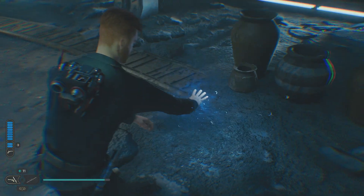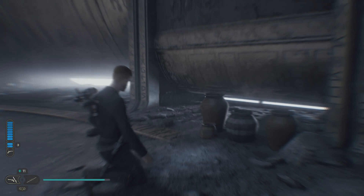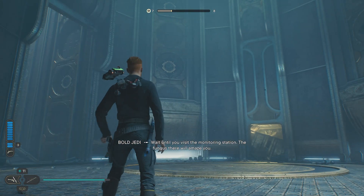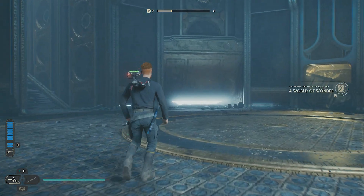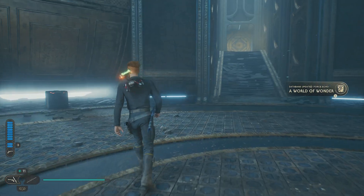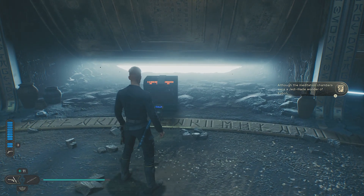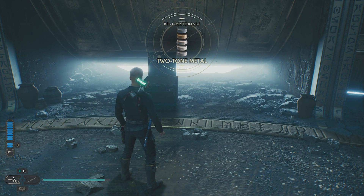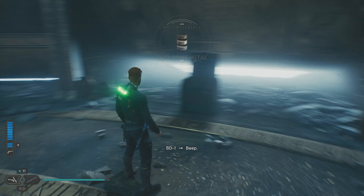Let's run around and grab all the — these waves are a wonder. Wait until you visit the monitoring station; the fungus there will amaze you. The echoes will — come over here and grab this chest. BD, do you mind unlocking it for me, buddy? Thank you very much. Perfect. Nice — two-tone metals.